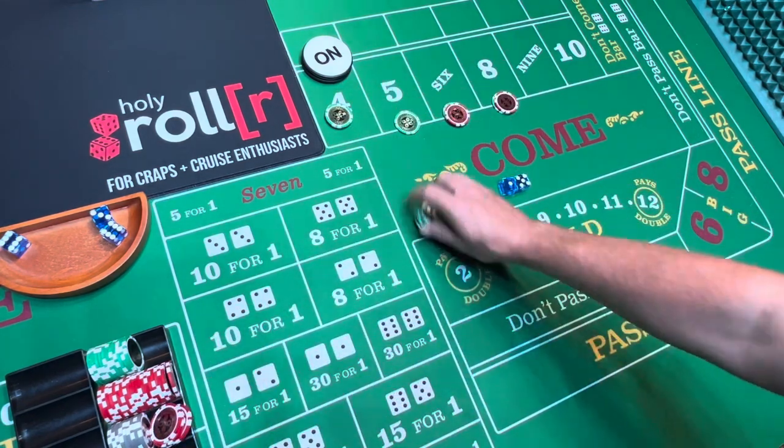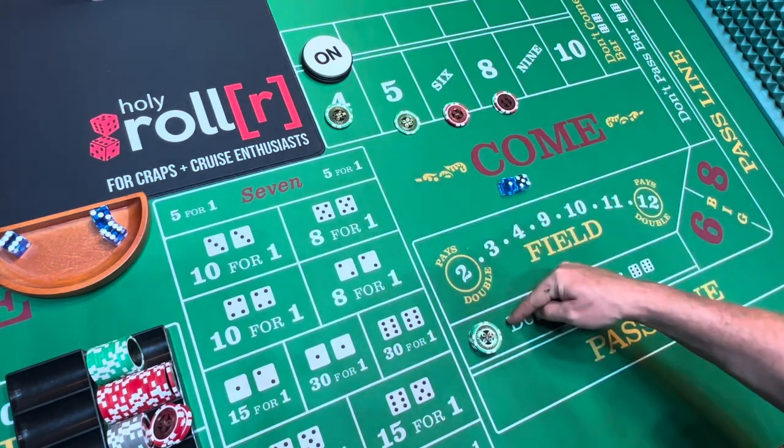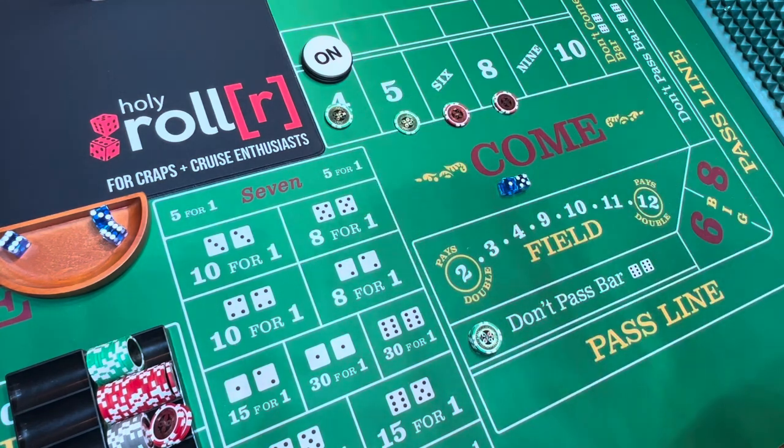If the 4 rolls, I lose right here and I win 100 for the 4. If the 7 rolls, I win 100 here and I lose that. Keep in mind, I started with 85, minus the 10 I played on the yo.